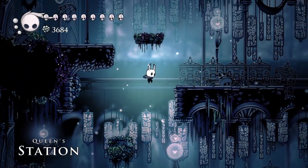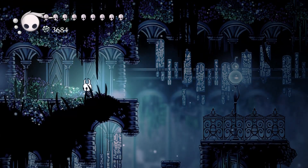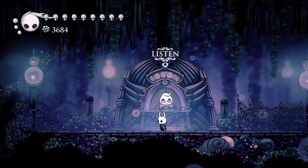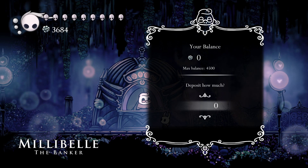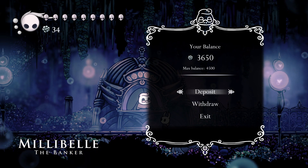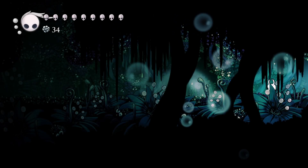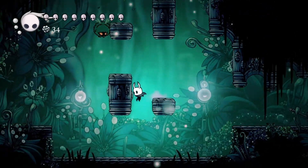I just realized I wanted to start at the stag. Whatever. We're in Queen Station, looking for that mushroom. I realize there's an NPC I haven't spoken to all game — the one you run into at pretty much the very start. So I'll show you how the Banker works. I don't want to die and lose all my geo, so I'll just put my geo here. Geo! Doing other treasure hunting — sort of in Queen's Gardens but still in Fog Canyon. Technically I am still looking for the mushroom, but — reverse the Shade Gate. It's the mushroom.